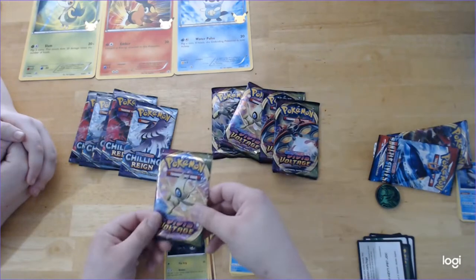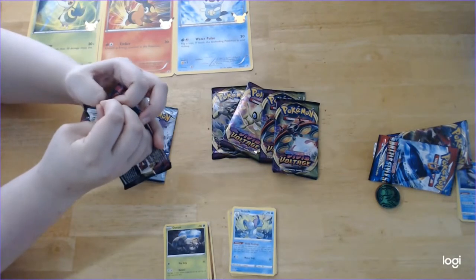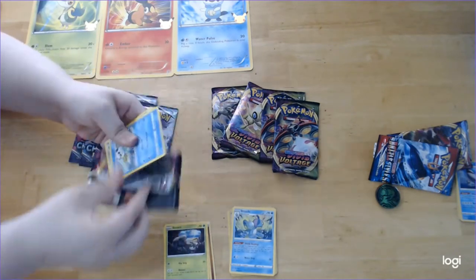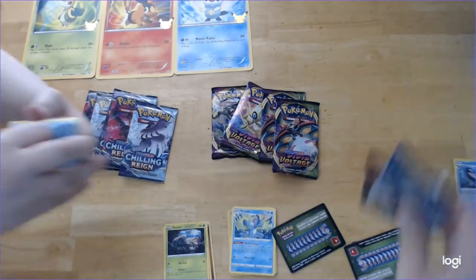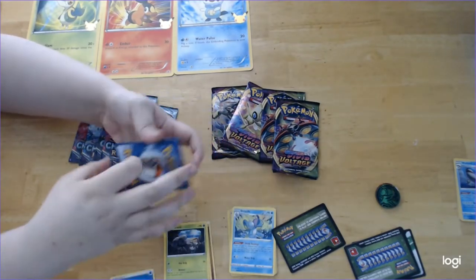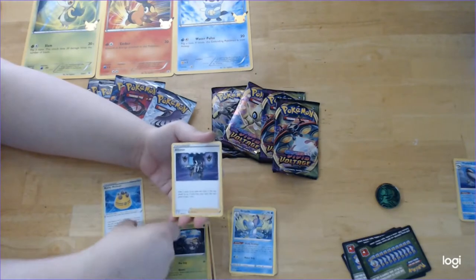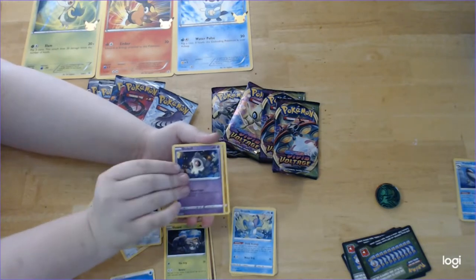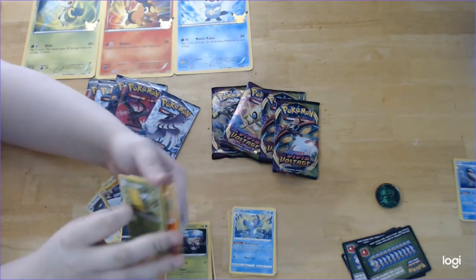Now let's get into Vivid Voltage — you can start with the first Celebi pack. But still, it may not have been a God pack, but in my opinion it was a Demi God pack — a Demi good pack. Code card. One, two, three to the front, and flip the Water Energy. Rocky Helmet. Alistair. Maractus. Oshawott. Farfetch'd. Duskull. Riolu. Sandile. Reverse Kakuna. And Flareon. Nice.